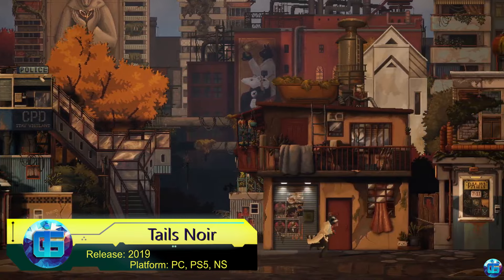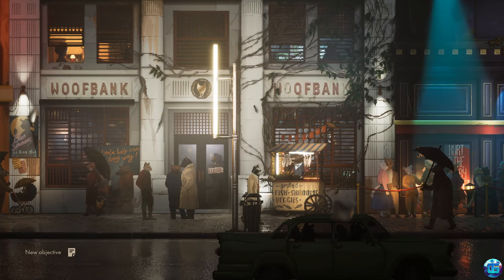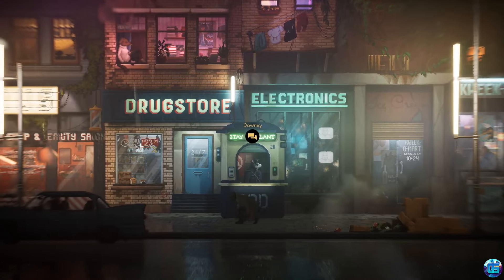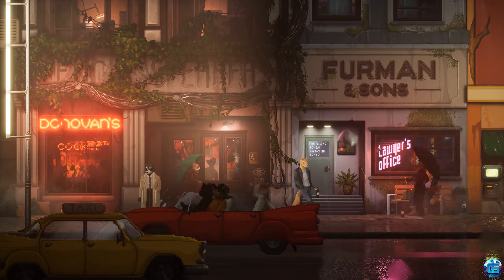Tales Noir is a captivating narrative-driven adventure set in a dystopian world of anthropomorphic animals. The game features Howard Lotor, a raccoon detective navigating the crime-ridden streets of a noir-inspired Vancouver. The game initially engages players with its rich storytelling, intricate pixel art visuals, and a hauntingly atmospheric soundtrack.